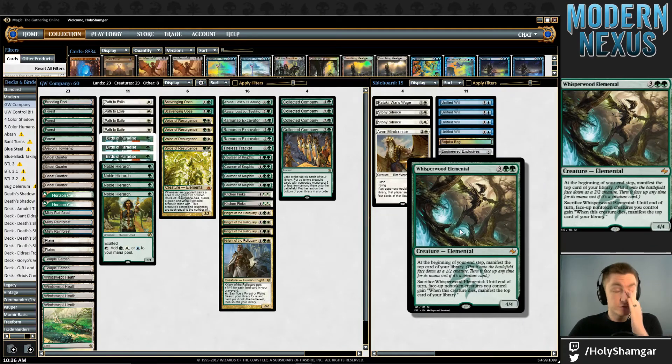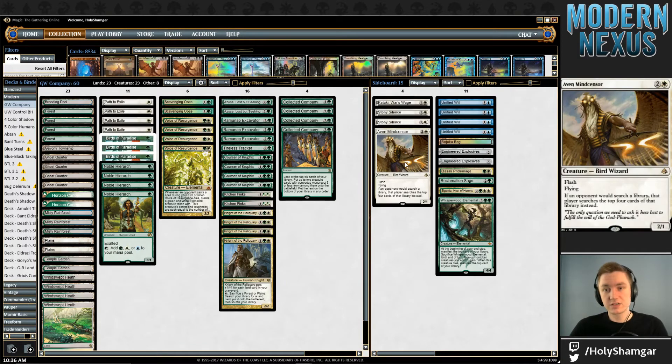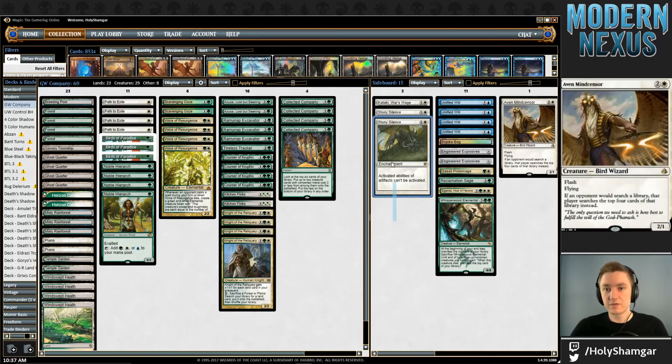Whisperwood Elemental comes in for those Wrath of God decks — particularly good there. Mindcensor comes in for any deck that may be searching with some frequency, especially like a Valakut deck. We have Stony Silence for artifact matchups, as well as Kataki — Affinity, KCI, Lantern, whatever else; we'll certainly bring those in there.